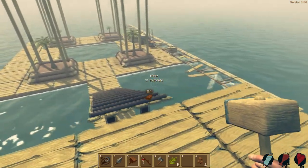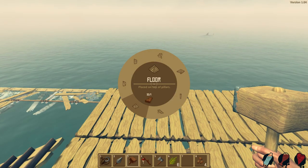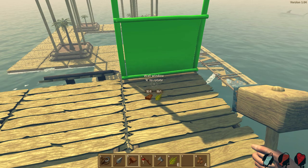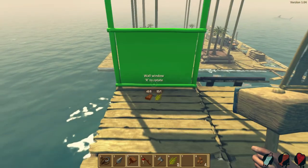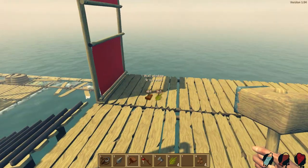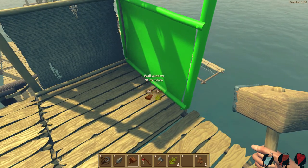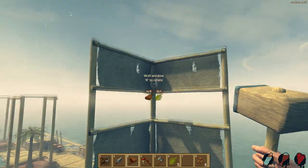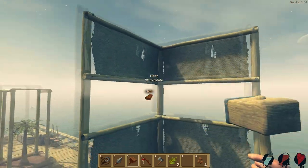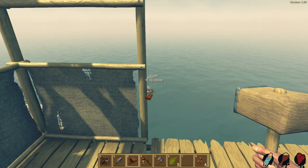The floor only takes one plank of wood, which is nice. You can kind of skate around the stairs. We have the beginning of a landing for our little apartment. Now let me try making walls — a lot of people mentioned build them so the nails face inward. Let's make a nice window overlooking the beautiful palm trees and pool.